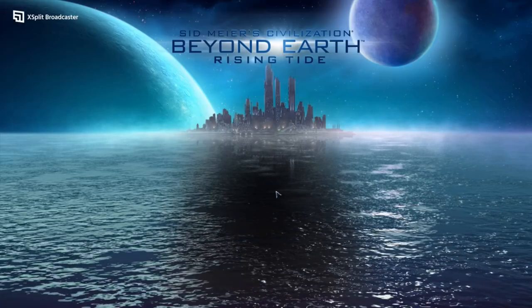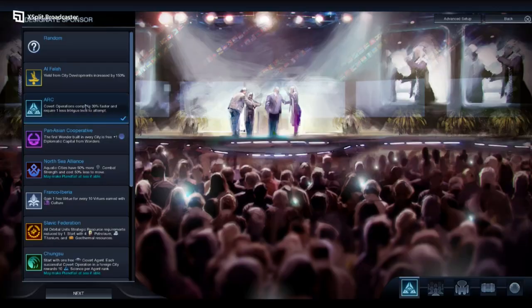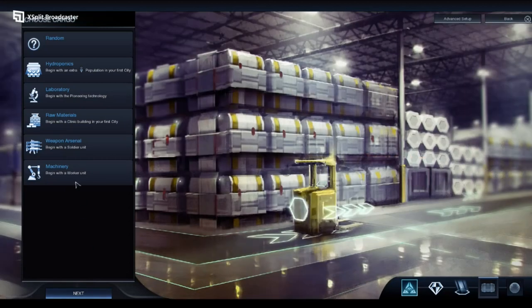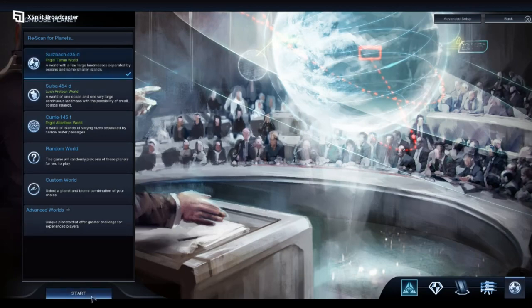The Civilization series is hailed as one of the grandfathers of the strategy genre. Its heritage predates the legendary Gen 2 — the first game of the series was released in September 1991. Since then, the series has been hailed as one of the best turn-based strategy games on the market. This particular title was originally released exclusively for Windows PC on the 24th of October 2014.